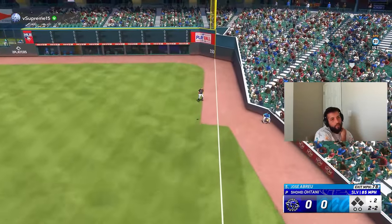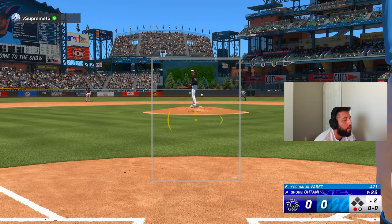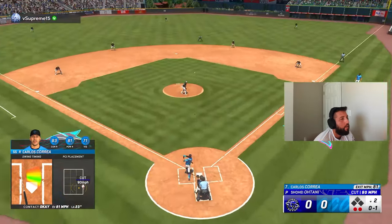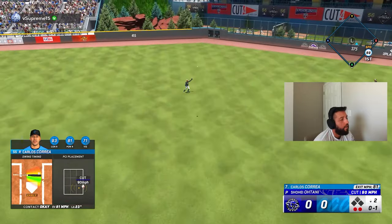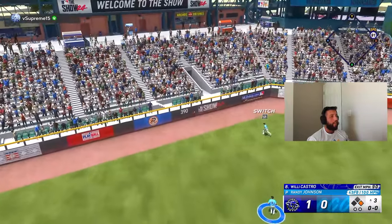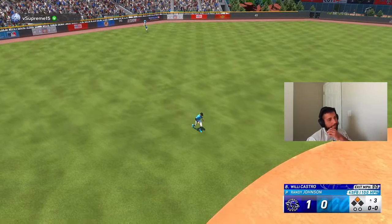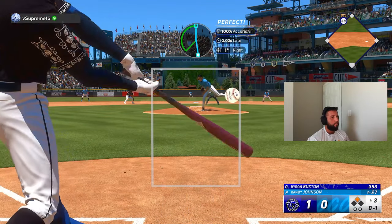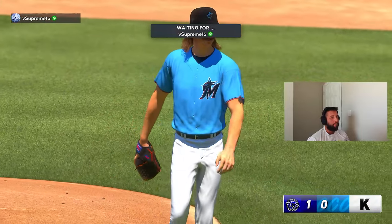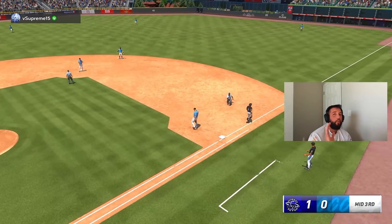We put ourselves in a bad situation — instead of being 3-1 we're 2-2, and he throws a nice little slurve that we were just off. I'm just missing everything right now. Another good pitch that we missed, and the outfielders being bad is tough — a 90-off-the-bat hit that should never get through like that. We pop one up — one down. Let's just hold them to one run here. All right, we get one in the inning on the solo shot.